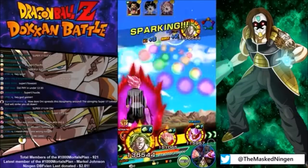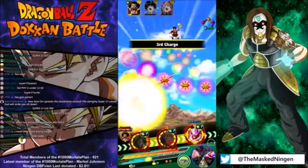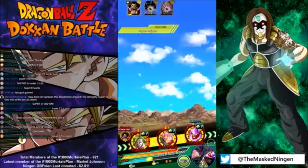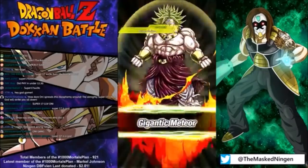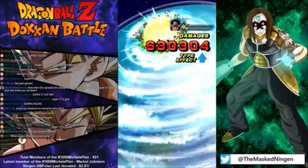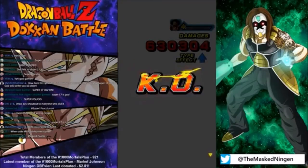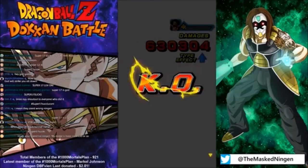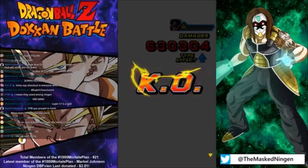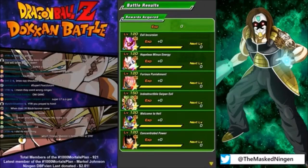Right, so Broly has the best defense before he super attacks, so we'll put him first — he should probably obliterate Hercule all by himself. Yeah there's quite a lot of people that came over from that raid. How dare Oni spread this blasphemy — the almighty Super 17 lobster god will strike you down. I really need to get the sound bite for that; it just means watching back through my summoning stream in its entirety to find the bit where he actually says it.